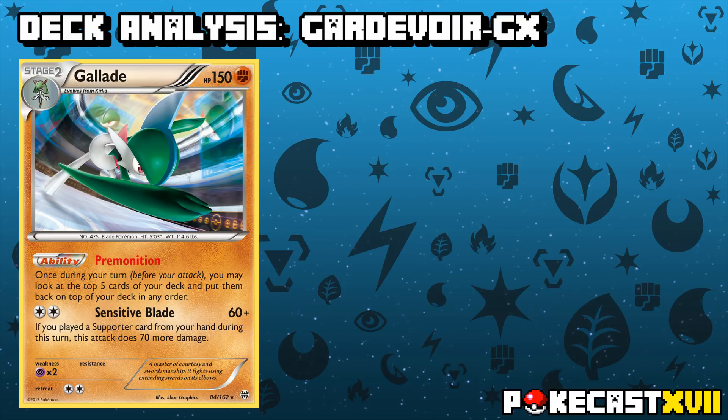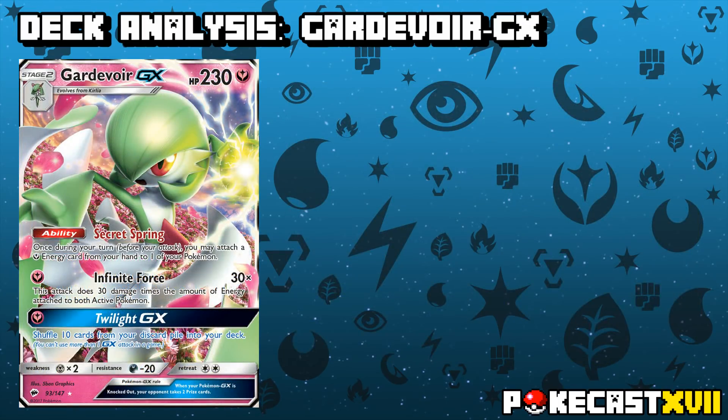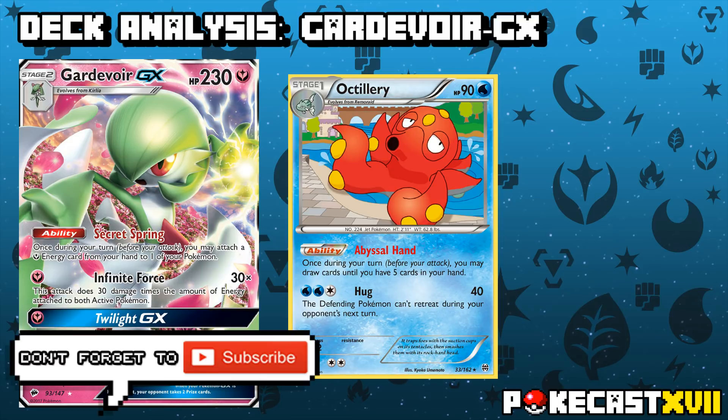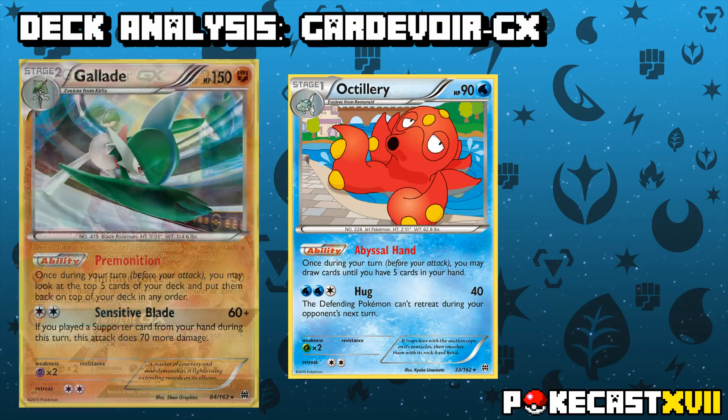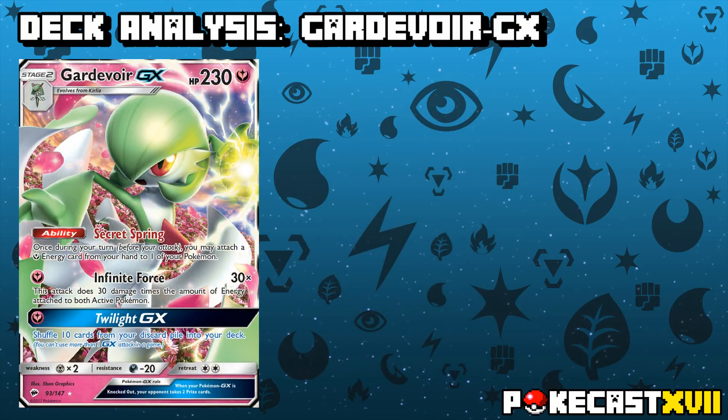Gallade also offers another weakness in Psychic, while also being able to one-shot Pokemon like Drampa GX and Zoroark, which is pretty useful if the new Zoroark GX starts to see more play. Octillery from Breakthrough also sees quite a bit of play as a support Pokemon, allowing you to draw until you have up to 5 cards in your hand. This gives you an out to a late-game N and combos very nicely with Gallade's Premonition, since you can rearrange the cards and then draw into them with Octillery. The purpose of the deck is to stack a load of energy onto your Gardevoir with Secret Spring and hit for some pretty hefty numbers.